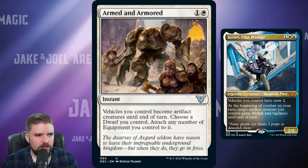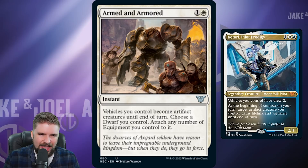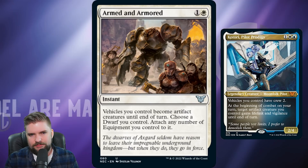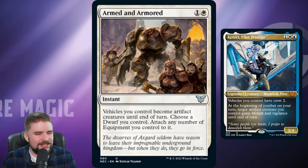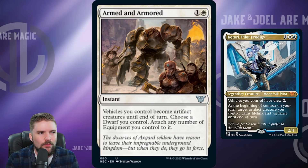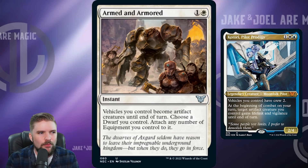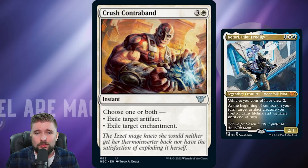For cuts, I would cut Armed and Armored from this deck. Vehicles you control become artifact creatures until end of turn, and you attach equipment to a dwarf you control. We're not really leaning on dwarf synergies or heavily on vehicles. I like vehicles as a side plan with artifact creatures as the main plan, and with vehicles as a side plan Armed and Armored doesn't work that well as a one-time effect. We're not running enough vehicles for it to make a huge impact.